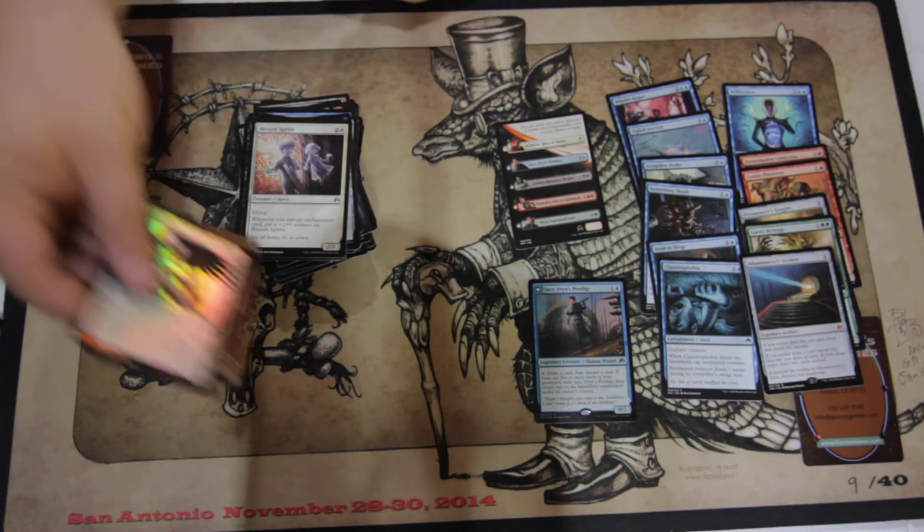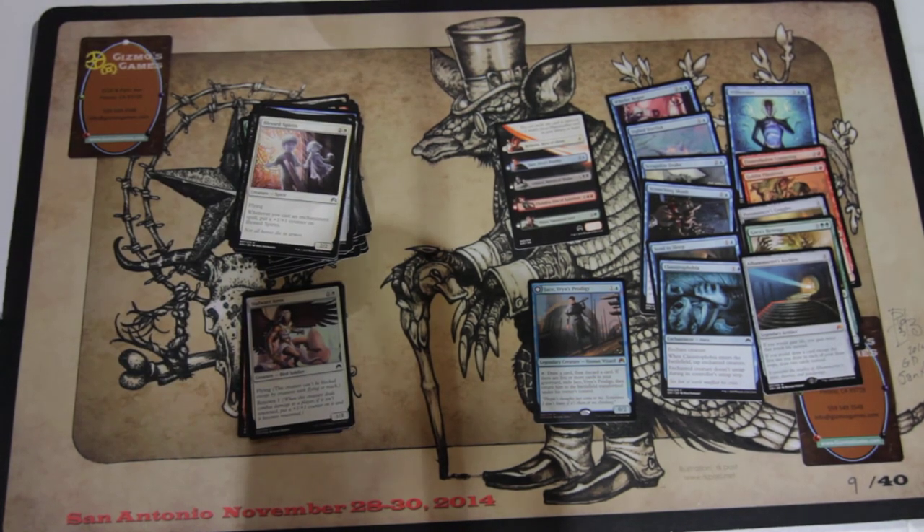All in all, not a bad pack — very playable. I see immediately the red-blue combination as far as playable goes. I'd be really tempted to splash white for the Celestial Flares; I really think they are that good, especially in a limited format. Any questions or comments, put them down below, and thanks for watching.